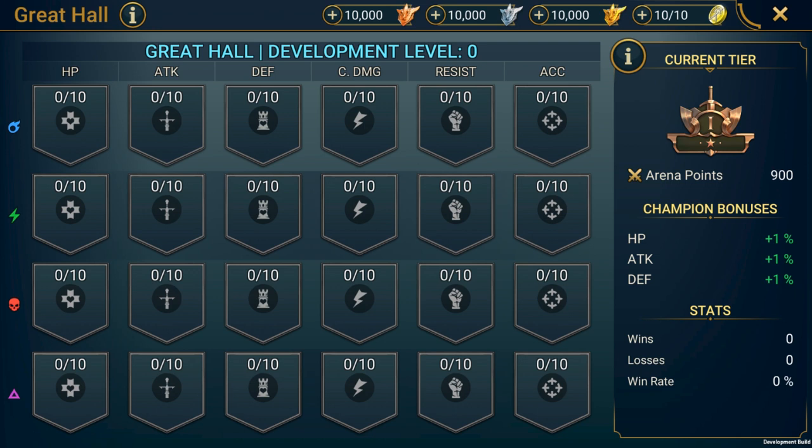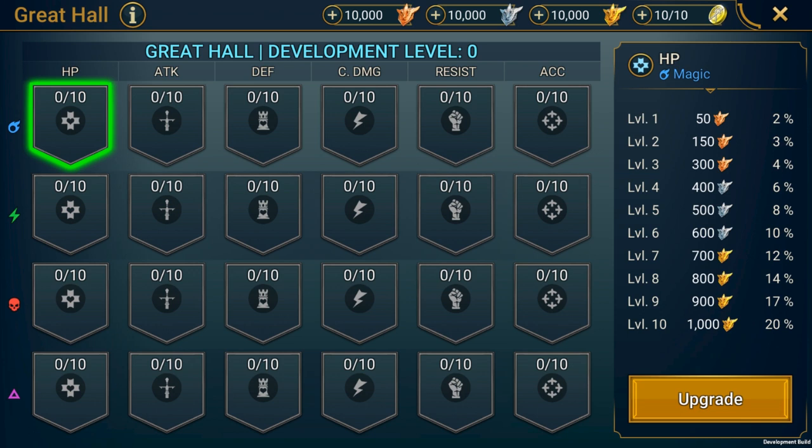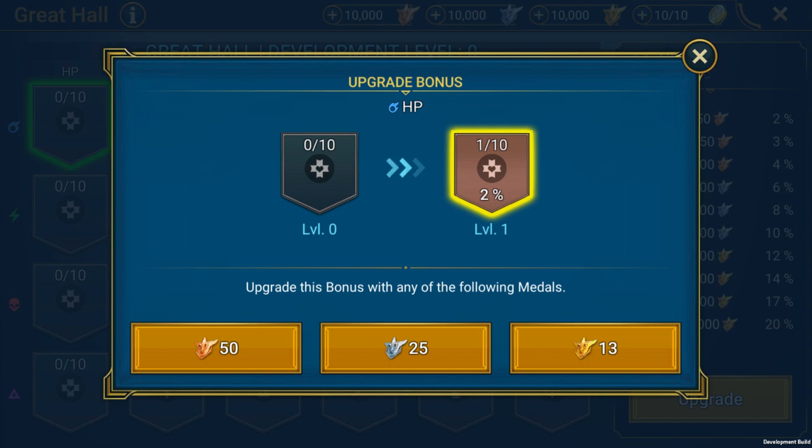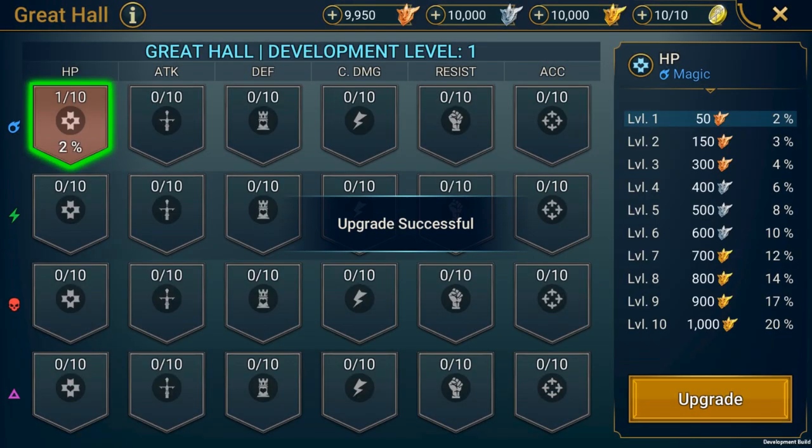Here's how it works. Each slot, when unlocked or upgraded, gives bonuses to that one particular stat for Champions of that particular affinity. So if we select the top left slot and unlock it, we are going to get a bonus to the HP stat of all Magic Champions. If you look to the right, you'll see the list of available bonus levels. By default, every slot is locked and gives no stat increase. When you unlock it, you get the level 1 bonus and the ability to upgrade the slot further.